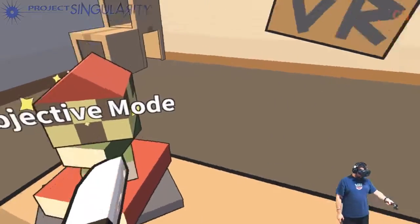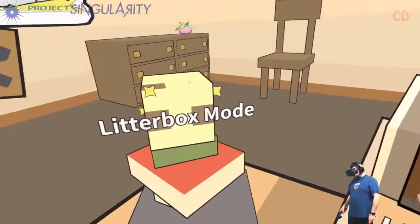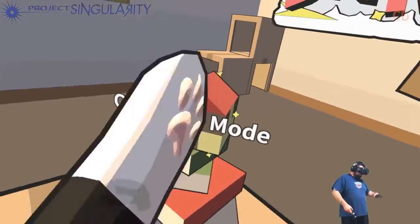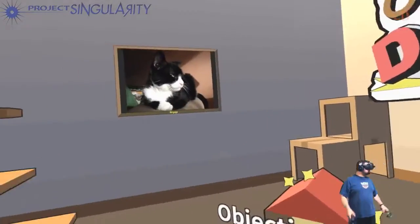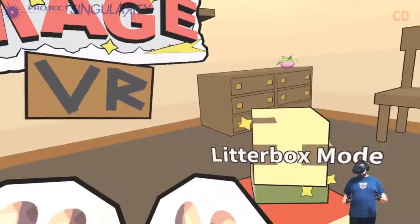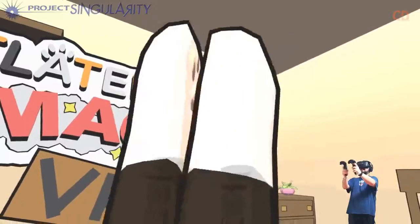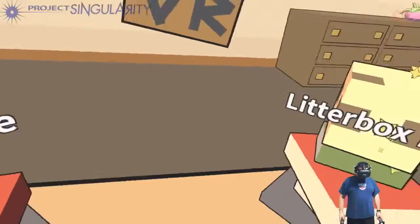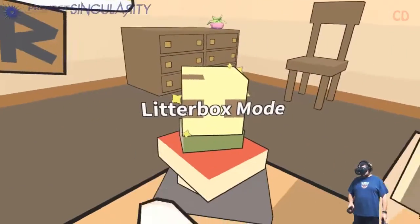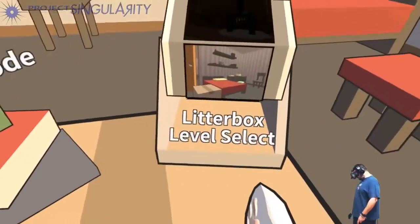There's different modes: there's objective mode, and then there's litter box mode, and litter box level select. Litter box mode is like open — no timer. In objective mode you have a timer and you've got to take down or destroy certain things. We unlocked a bunch of cats when I was playing this earlier thinking I was in VR.